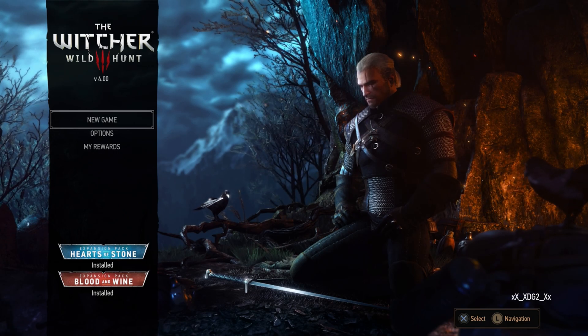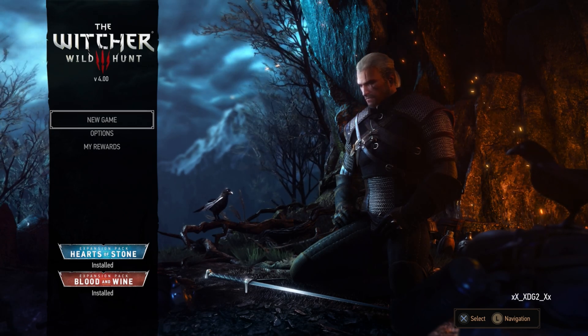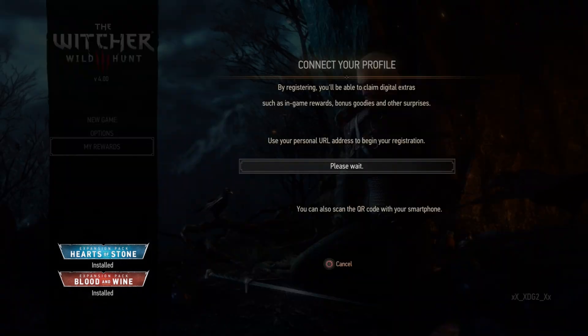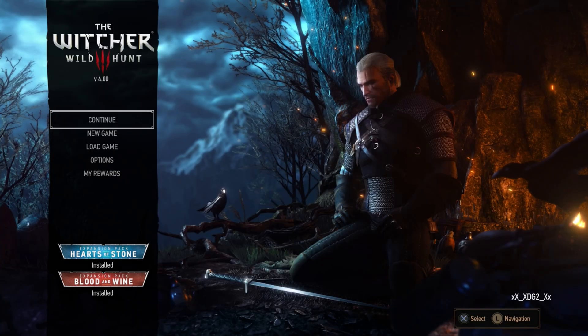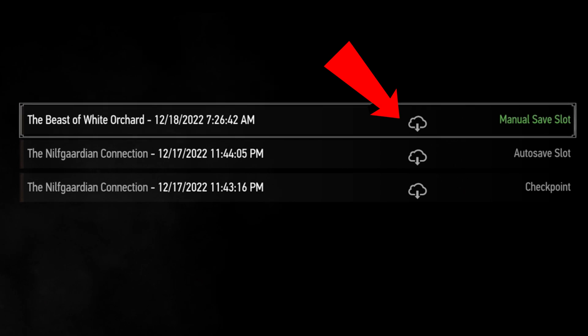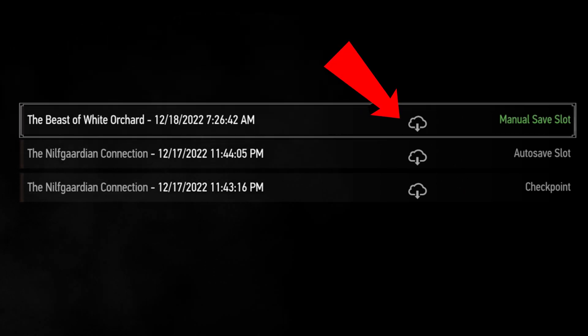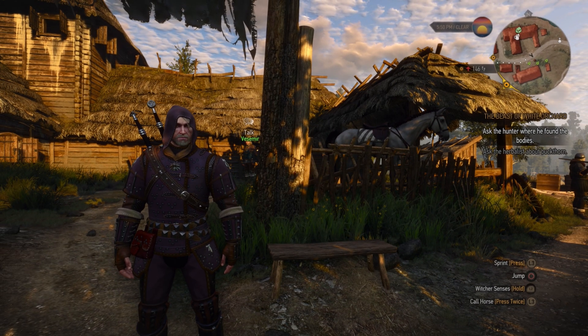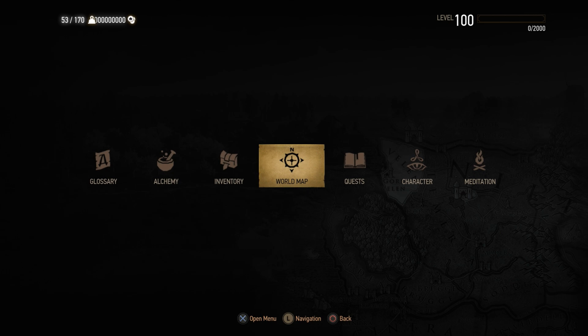On the title screen, go back to My Rewards and sign back into your account. Once signed in, go to Load Game. The game we saved a minute ago is now on the cloud. We are now on the next gen version with our save.